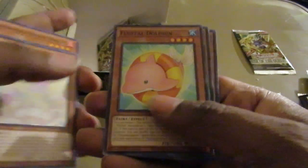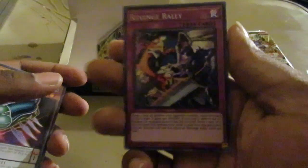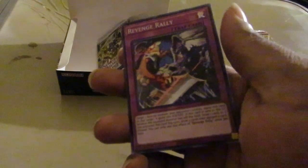More Infernoble Knights — everybody's looking to build them. Fluffy is going to have the best end of the stick here. Revenge Rally for our next Super — very nice card indeed.